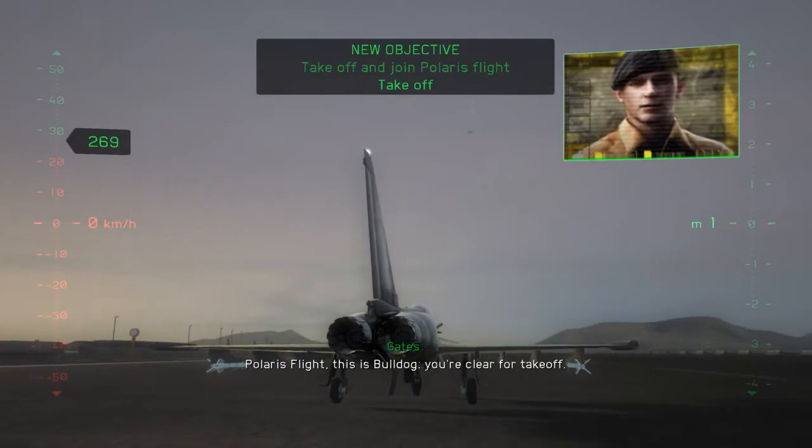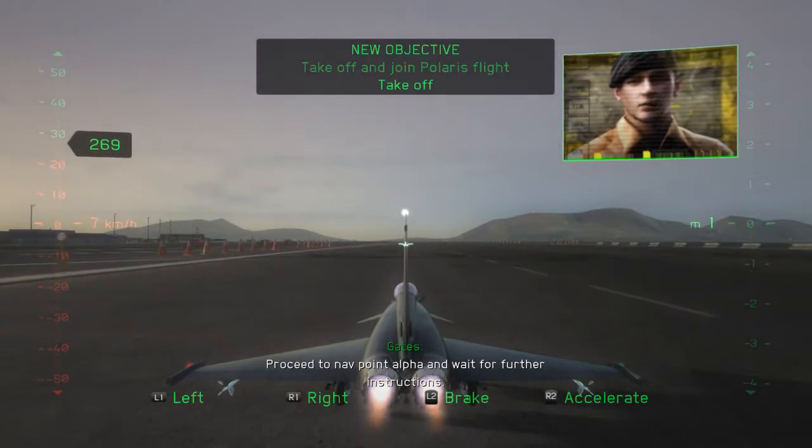Polaris flight, this is Bulldog. You're clear for takeoff. Proceed to nav point Halfa and wait for further instructions.